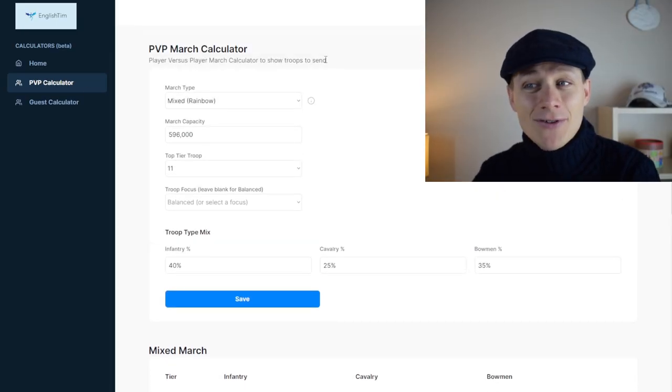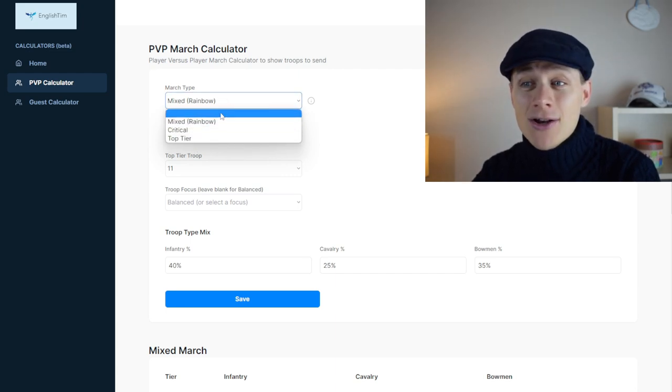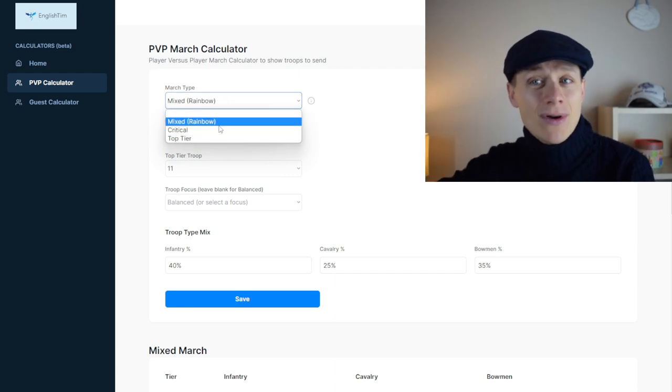So let's have a look at this sneak preview. I've got my PVP march calculator. First up, you can choose from three different types of march: a mixed march, a rainbow march with one of all your different troop types, or critical marches.